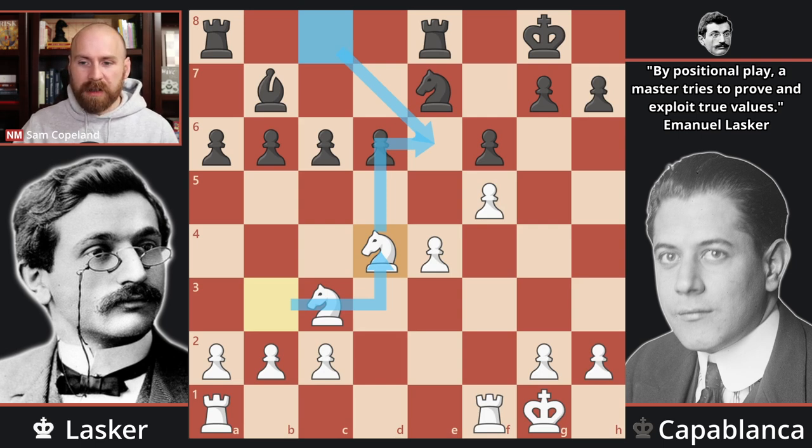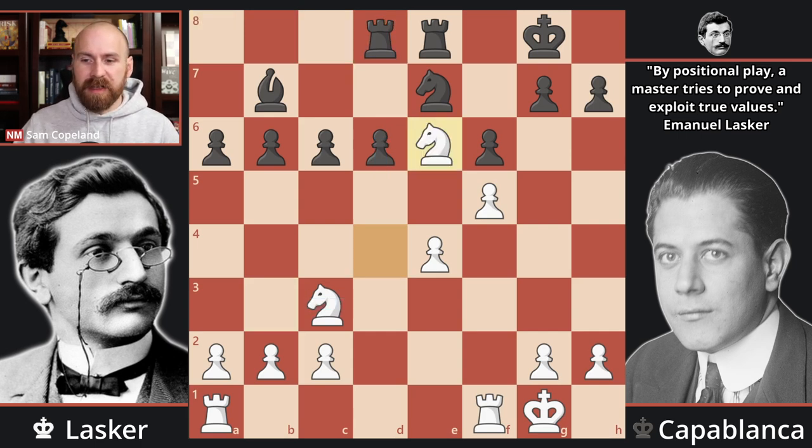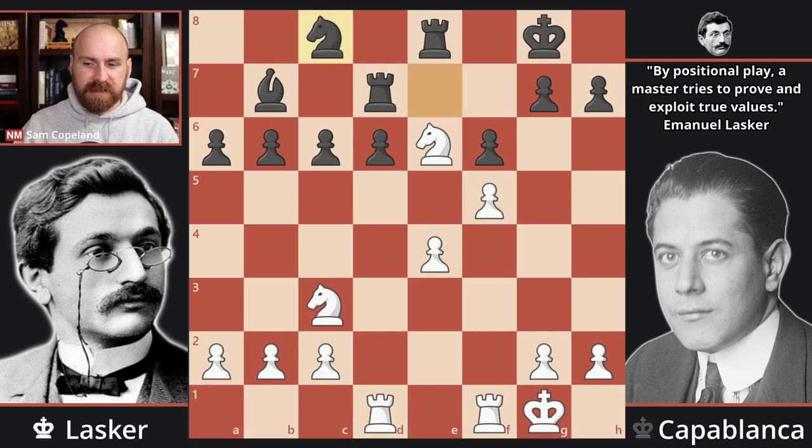The move knight d4 is just so natural in this position, and the bishop on c8 was covering the square — its absence means the idea of sinking the knight into e6 is very troublesome indeed. After knight d4, Capablanca decides he can't effectively prevent the knight from going to e6 without becoming far too passive, so he plays rook a d8. The knight does hop into e6, and Capablanca brings the rook up to d7. At this point, Lasker is just going to pressure the d6 pawn. He is clearly better, and it becomes very difficult for Capablanca to maneuver at all.